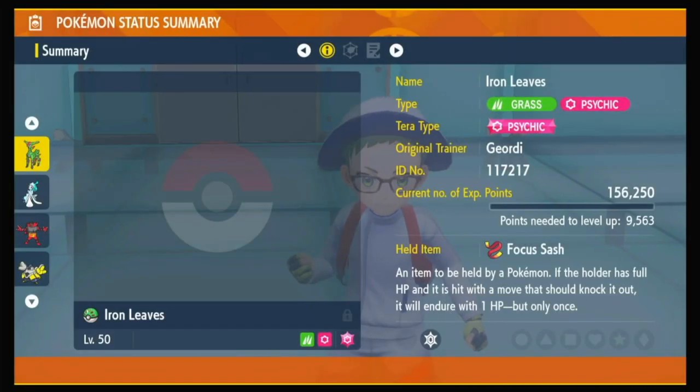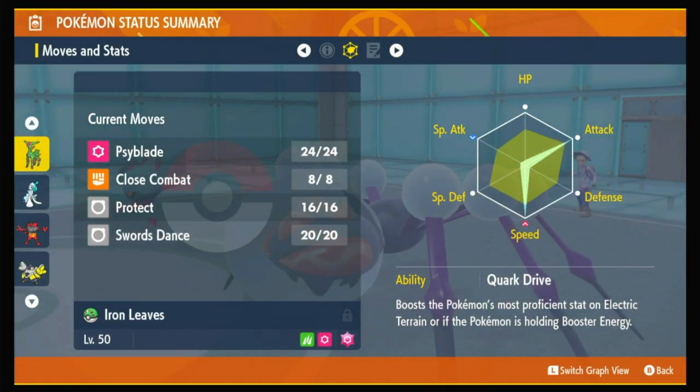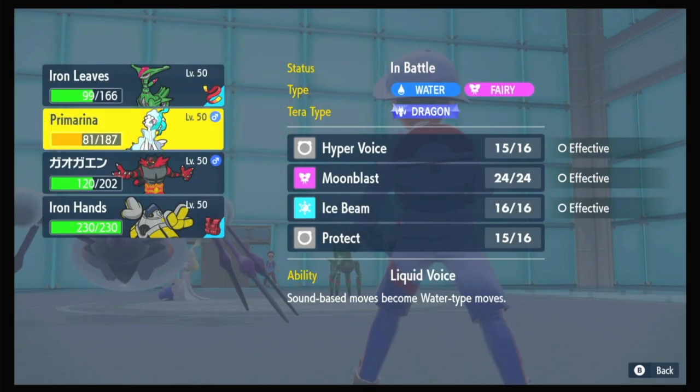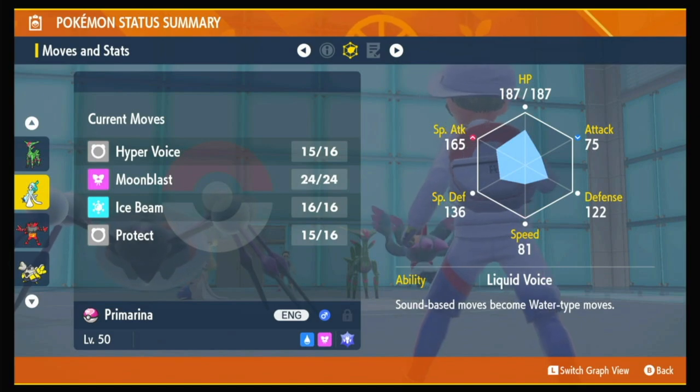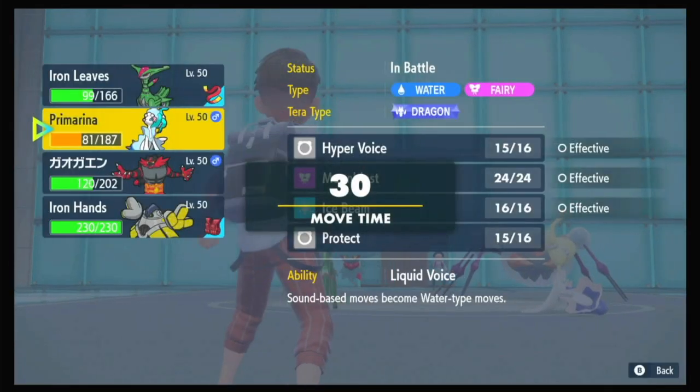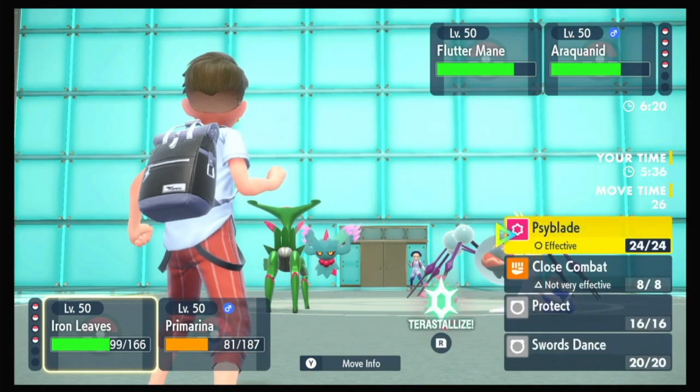Iron Leaves — do you have the highest special defense that Virizion has? That's pretty good special defense. Can you take a Moonblast? When Primarina took just over half — 187 to 136 — you're a little weaker, but they're at minus one now. You might be able to take a Moonblast, actually.